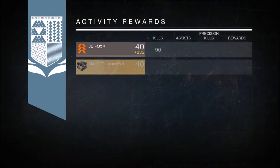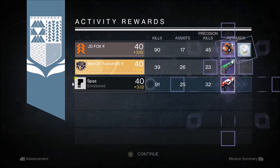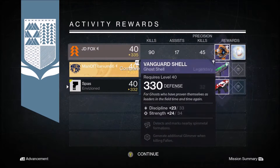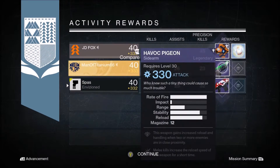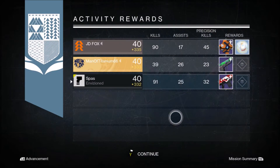My Hunter — I did rank up with the Vanguard there as well. I get the Righteous Seven auto rifle from New Monarchy. Other people got a ghost shell and a Havoc Pigeon sidearm, pretty decent for them. I'd rather have the Havoc Pigeon than a Righteous Seven to be honest.